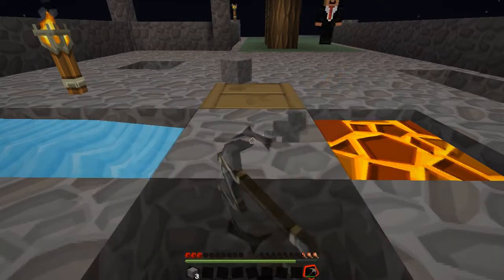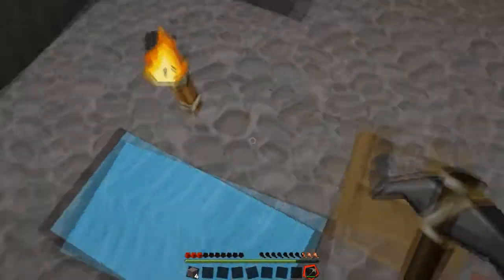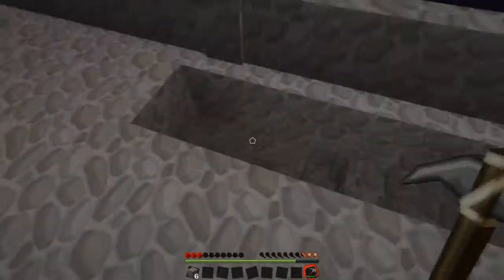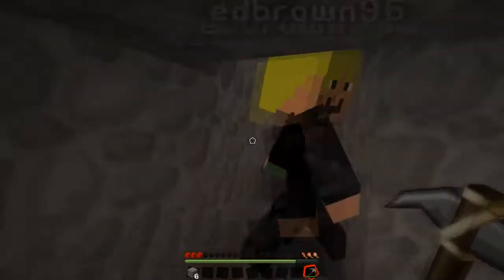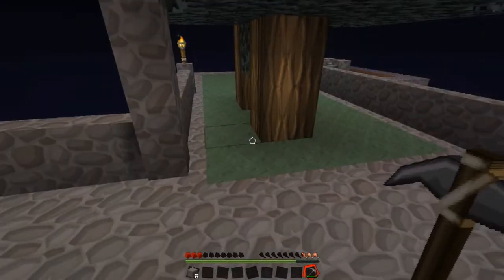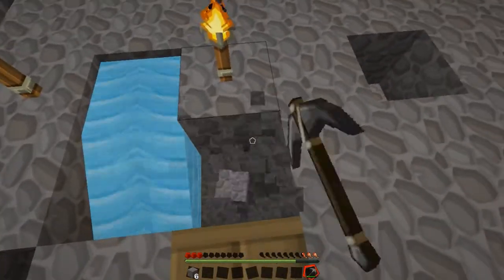Yeah, that patch of grass — did we get the other ice block? I was just about to say that. Have you got it? No, I haven't got it on me. There it is! Should we make an infinite water source? Yeah, I'll grab a bucket.